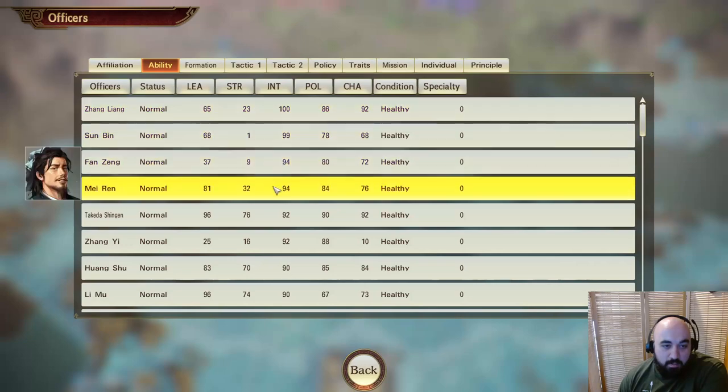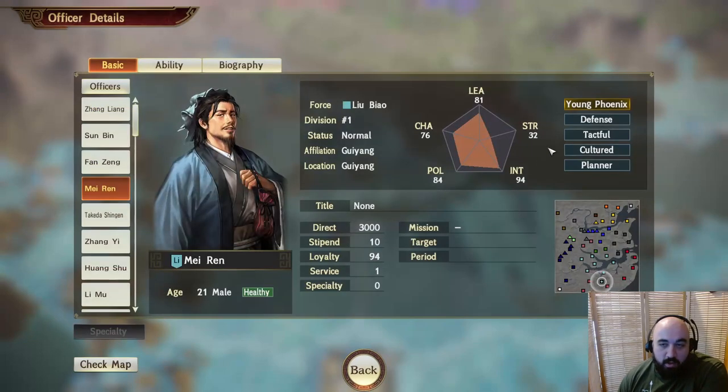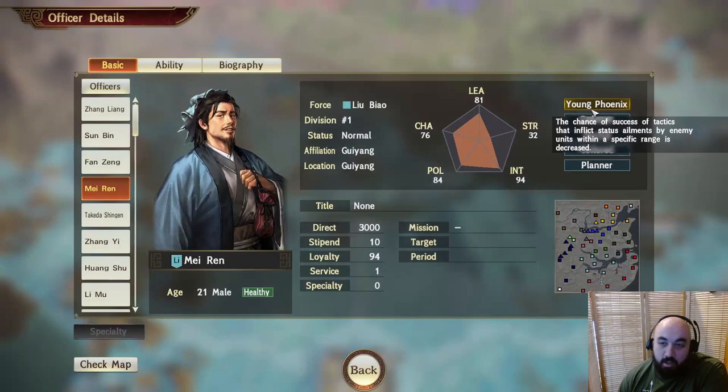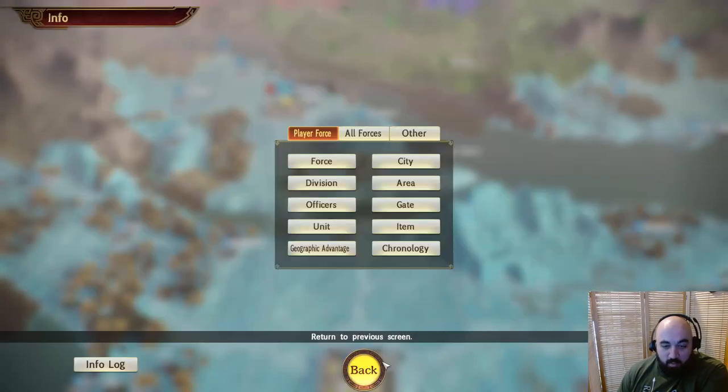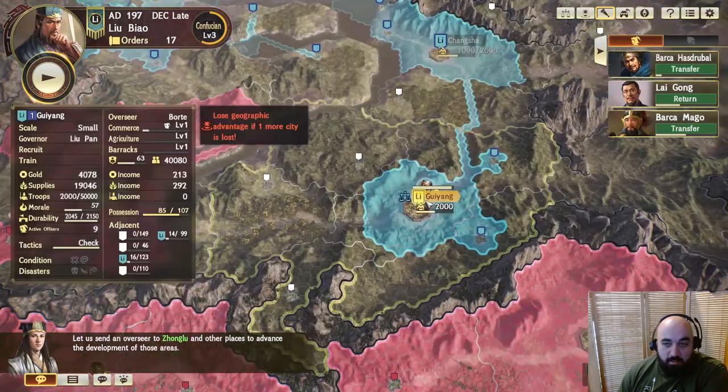The other officer we unlocked was Mei Ren, who was quite good. He has increased chance of success of tactics that inflict status ailments — wait, the chance of success of enemy tactics that inflict status ailments is decreased. He's a little bit defensive. The enemy's assault is also decreased. Combined, these two are pretty good. He's got Plots favored and Population's good, with a nice stat line with high intelligence and leadership. We picked him up as well — he's a custom officer not from the Three Kingdoms area.